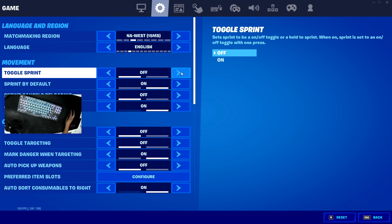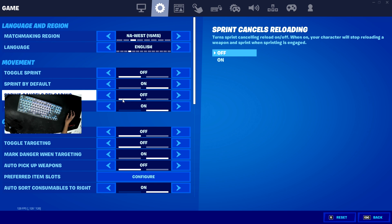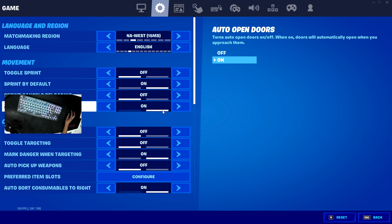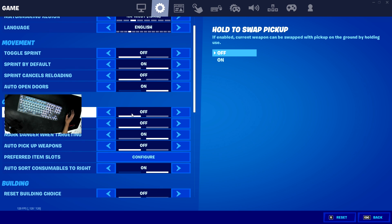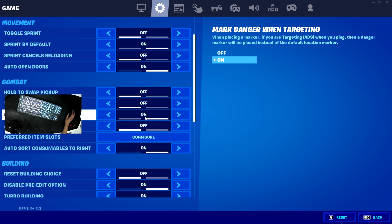For the second tab of Fortnite settings, for movement, toggle sprint should be off. Sprint by default is really important because you don't need to be holding a bind while running. Sprint cancels reloading should be off. Auto-open doors should be on because when you mess up edits, you can instantly open doors. Multi-swap pickup I have off, toggle targeting off.